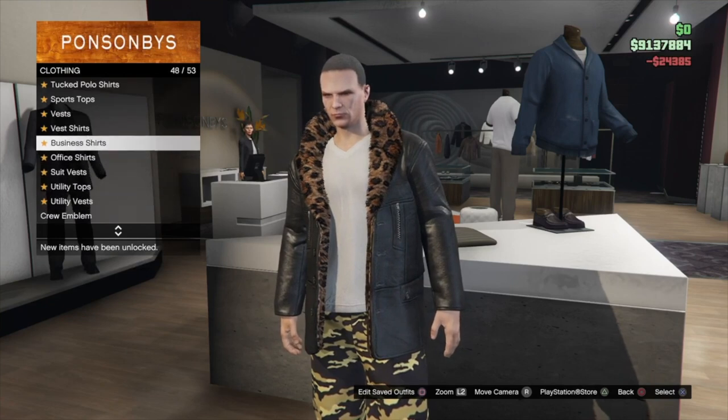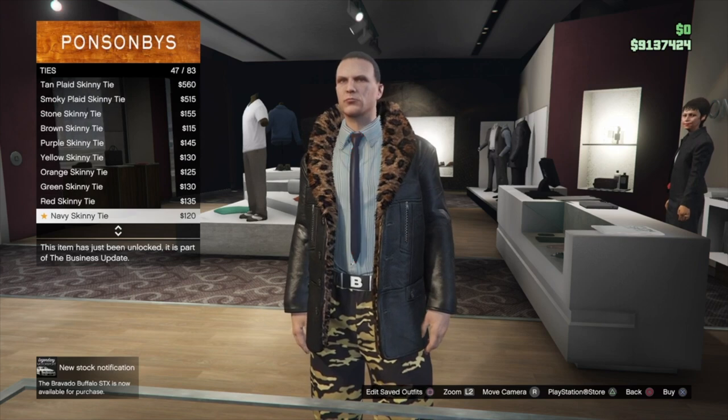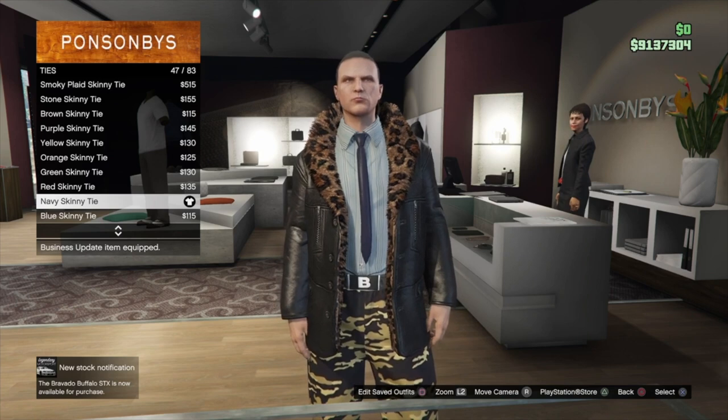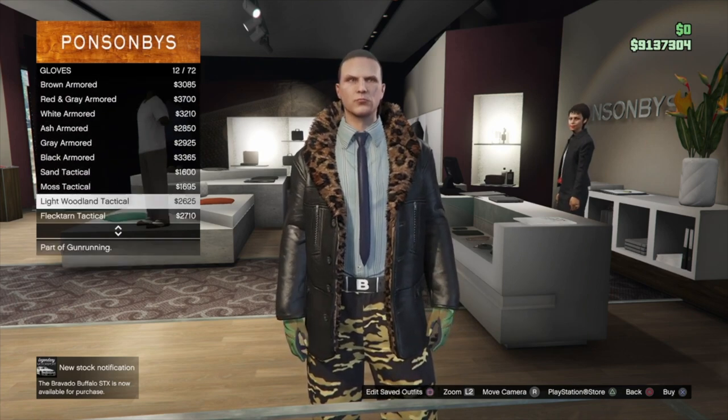Next, go into business shirts and put on the ocean stripe shirt, and from here go into ties and put on the navy skinny tie. Lastly, go into gloves and put on the light woodland tactical gloves and save this.